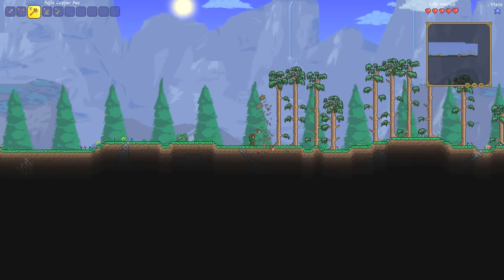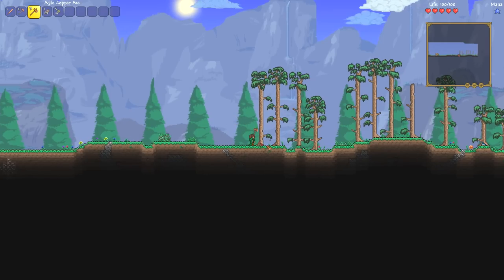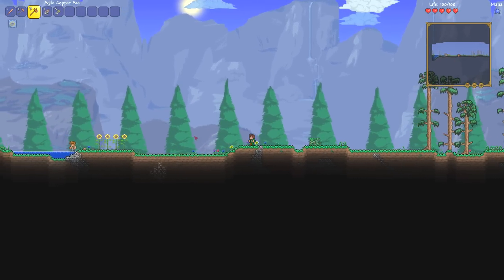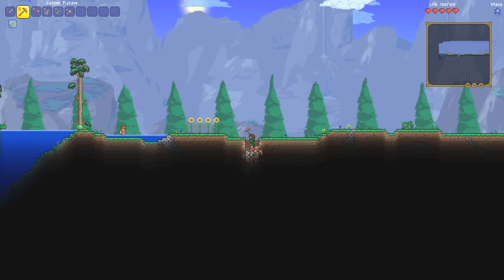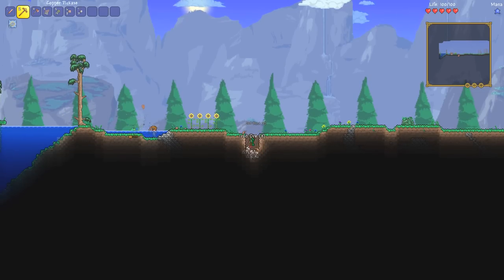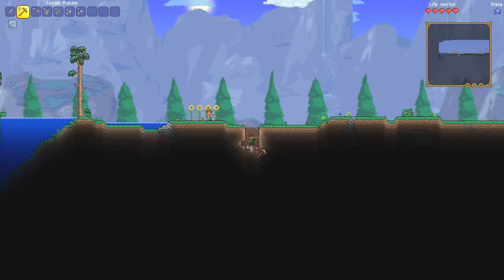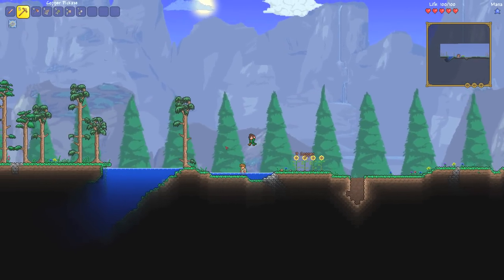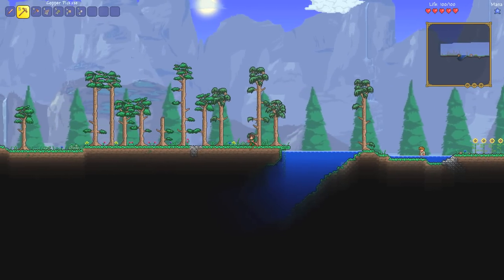Along the surface you find little ore nodes where you get easy iron and copper just by walking around. I want to get some armor before getting into trouble. The guide actually kills bad guys — I've never seen him do that. Made it across the chasm without drowning, which would have felt pretty embarrassing in episode one. Going to keep chopping and collecting resources on this side.